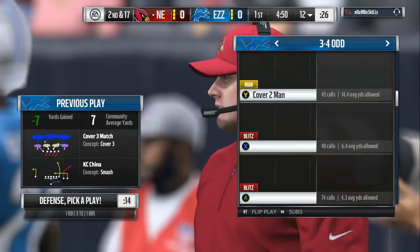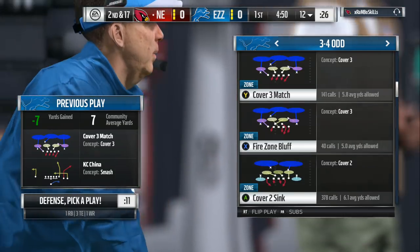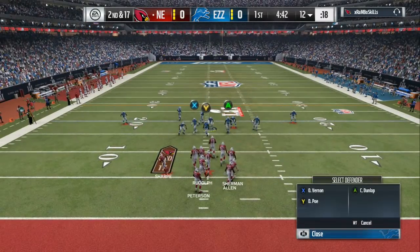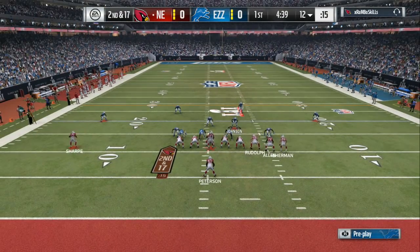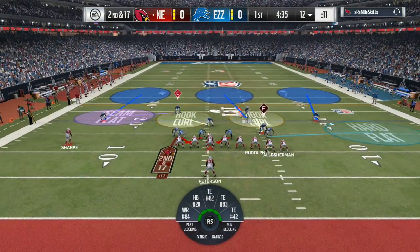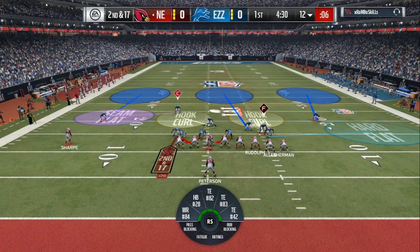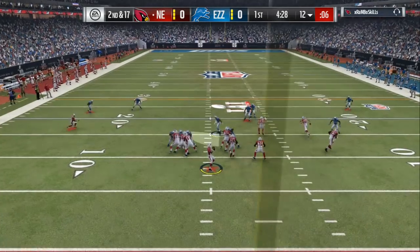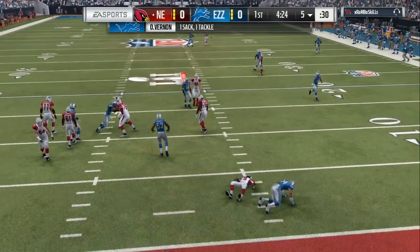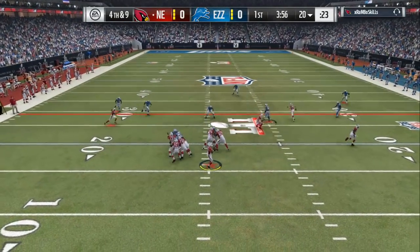He comes out in a small package once again. Now I'm coming out in this because I want to shut the run down — usually when they come out like this, they either gonna throw a short or they gonna do a counter. So I flip the play because your boy is always a step ahead. I bring my safety down just to let him know that if he runs the ball, I'm gonna knock him in his mouth. He drops back right here, I take away the first read, I am following the second read, and we are in there knocking him down once again.